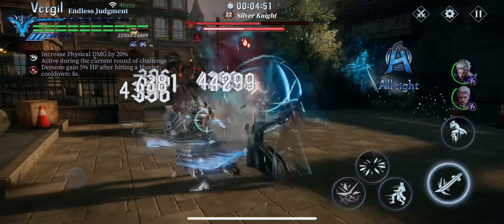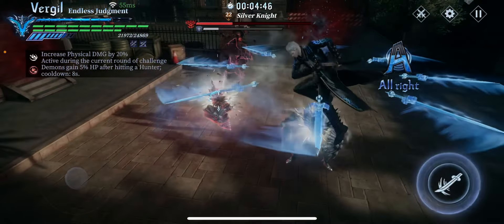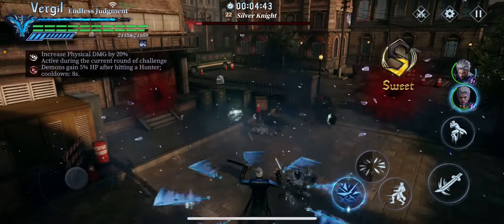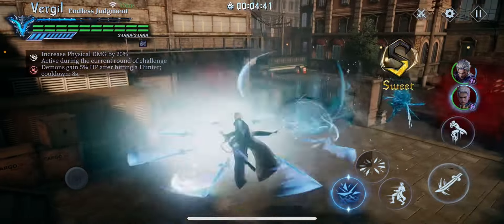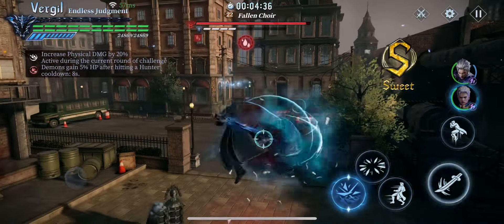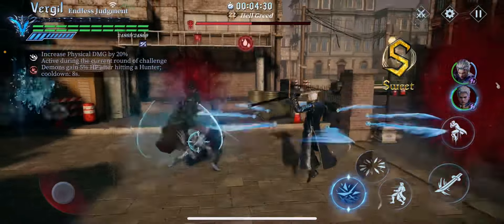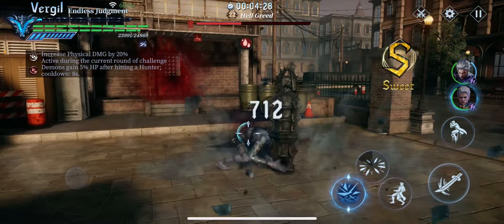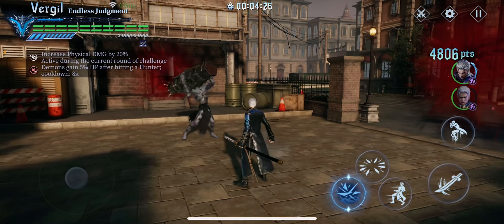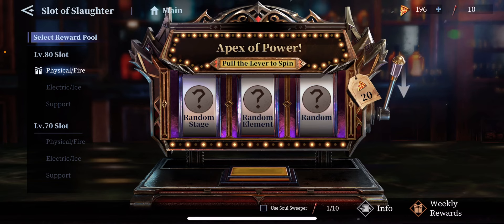Watch how quickly I build up bleed here. I just did one cut and he already almost has bleed full — look at that! One judgment cut already makes him have bleed, just one, because of those two cards I was talking about. When you have them both stacked together, it is insane.